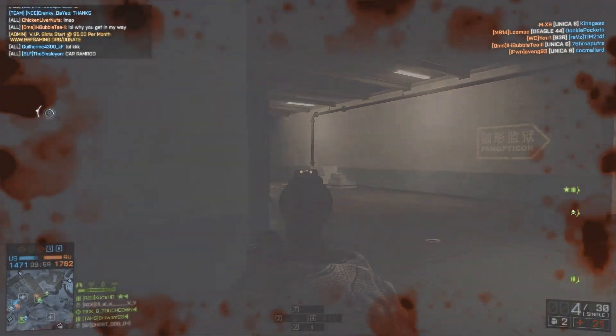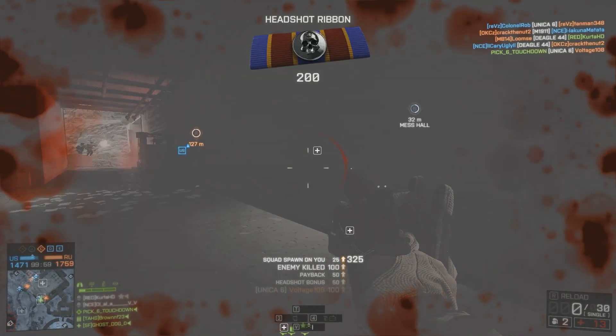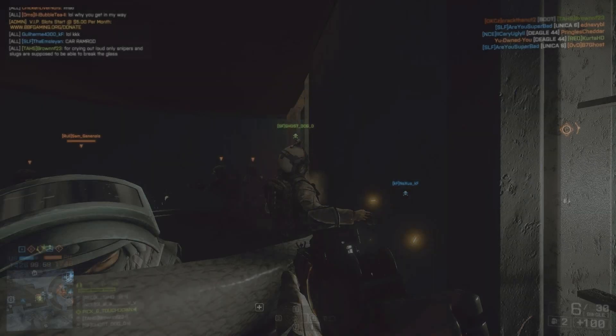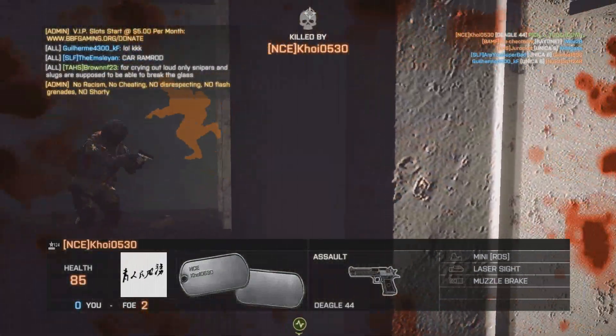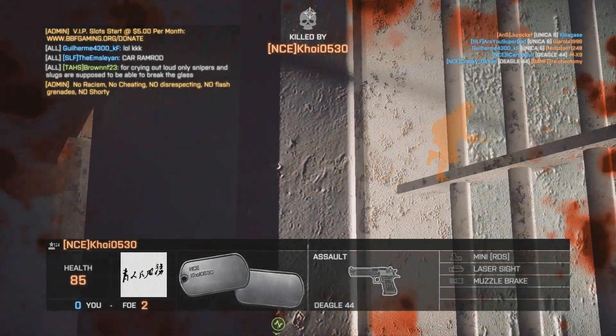That would be my advice in terms of being able to get 20 headshots with the Unica 6, because you're going to need to use it whether you like it or not to get the Deagle. Have a look at the other video if you're brand new and want to figure out how to unlock the Unica 6. This one here is the Desert Eagle — pretty simple, and at the end you'll see me unlock it. Have a good one YouTube.